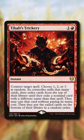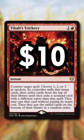Number 4: Tabalt's Trickery. This is one of my favorite cards due to it being such a surprise out of a red deck, but at $10, it is out of budget for a lot of decks.